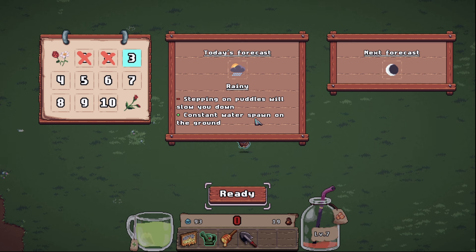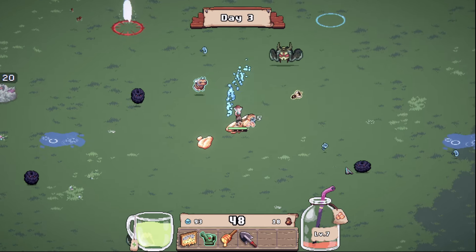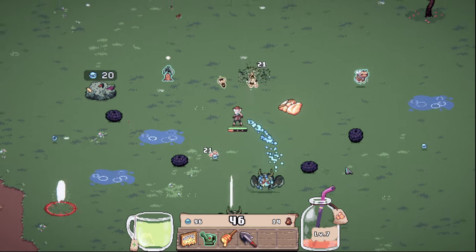Today's forecast: raining. Stepping in puddles will slow you down, but there's constant water spawn on the ground — the constant water spawn is really really good. But make sure you stay away from the puddles! Puddles, puddles, puddles — let's go!